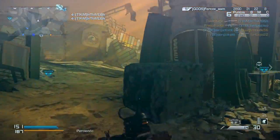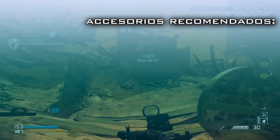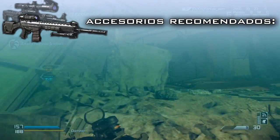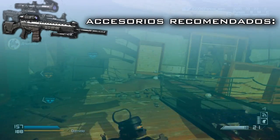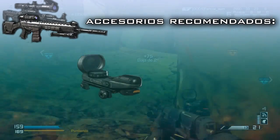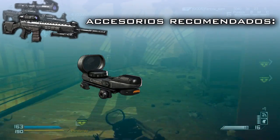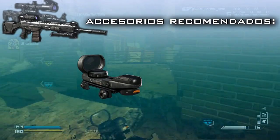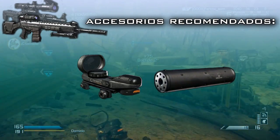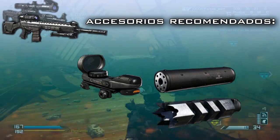First, let's focus on accessories. On this occasion, the recommendations will apply to both weapons simultaneously, since I've seen that they behave in a quite similar way and the accessories I recommend coincide for both. First and most importantly, remove the default scope, which is honestly very uncomfortable. Instead, choose the red dot sight, which as you know always works well at any distance. Then, for barrel attachments, you'll have two options: you can choose between stealth or firepower — that is, between the silencer or the muzzle brake — depending on your playstyle and what suits you best.